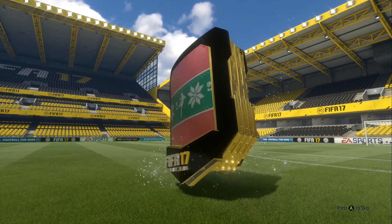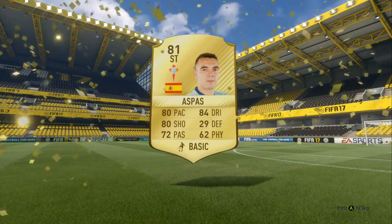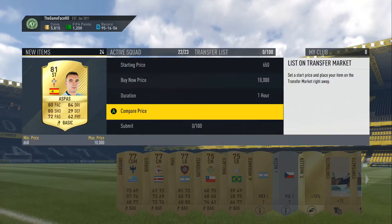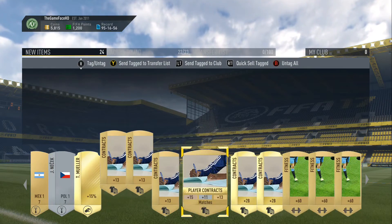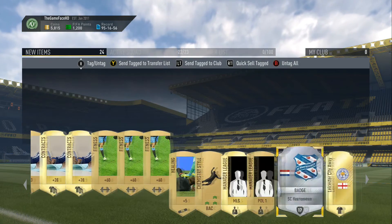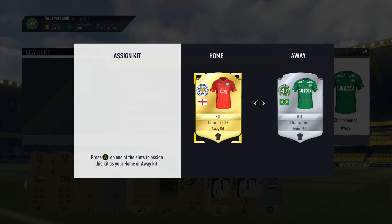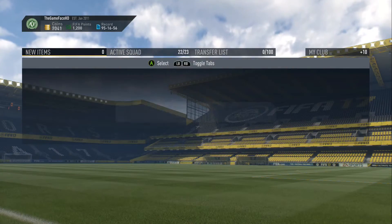Could this next pack be the one? A Jumbo Premium Gold Pack — it's a big one. I thought it was going to be a good player, but it's Aspas, 81 rated. Not bad, but I don't think he sells for much, to be honest. I can't see him going for very much above discard value — pretty disappointing again. But the two big packs are still coming up. These are the two I've been saving my FIFA points for. They have been released pretty recently as well, so we'll wait and see whether that helps. There's a Leicester City Away kit which I quite like, so we might keep that one.